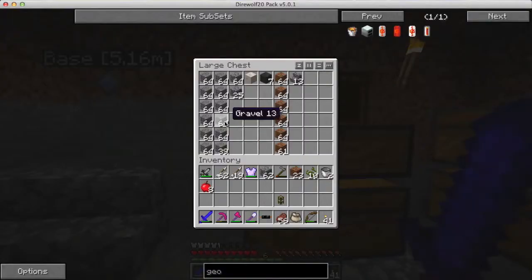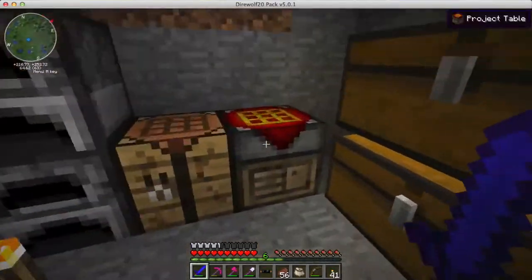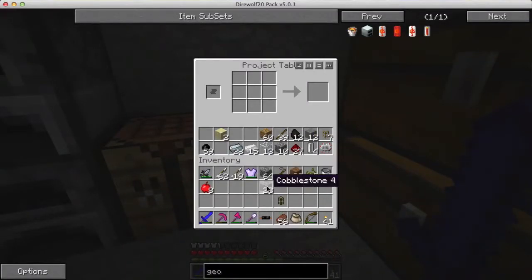I need more pipes than that, but the rest of the pipes can't be wooden - you can only use wooden for the first pipe. The others have to be cobblestone or stone. So let's get sixteen of those.